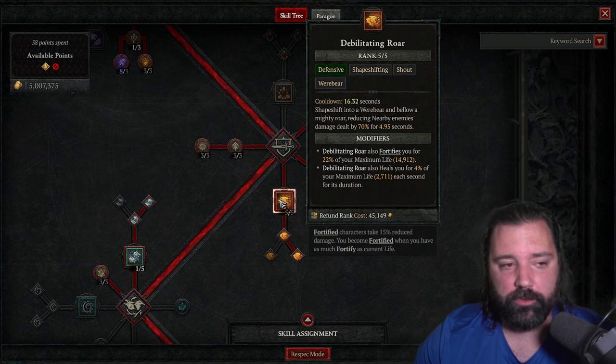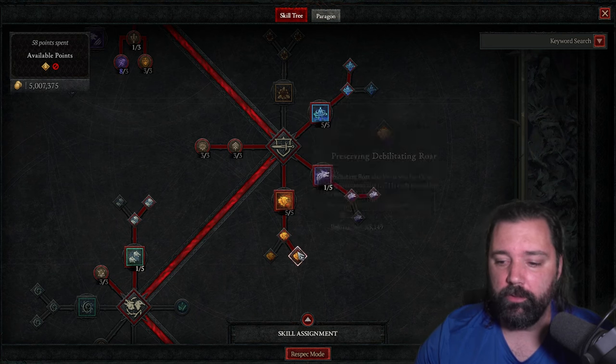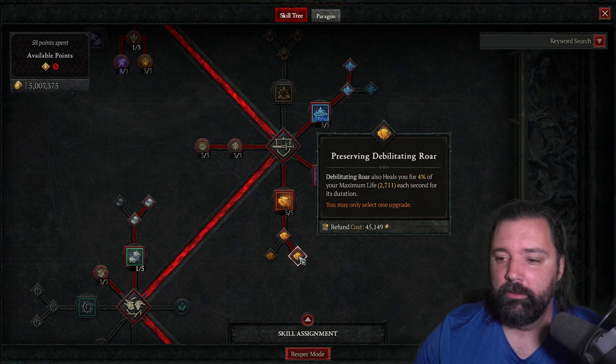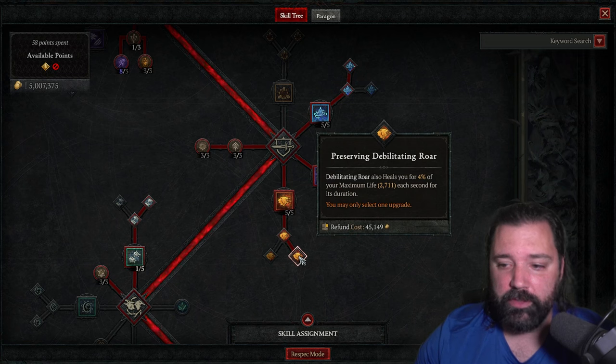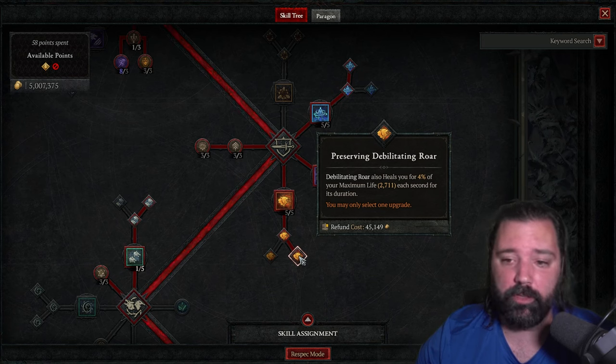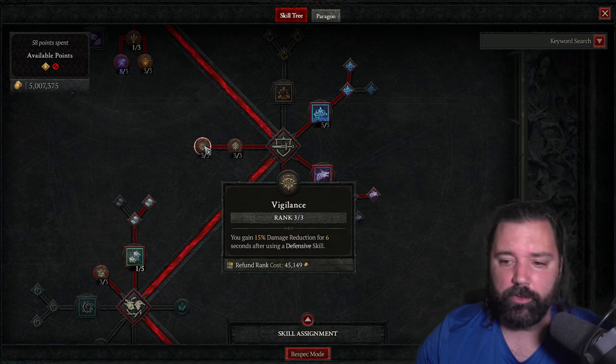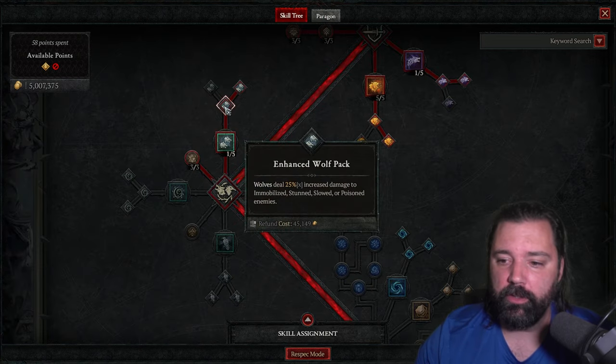Five points into Debilitating Roar is essential — max this skill for pushing any content. Enhanced Debilitating Roar allows you to fortify, and Preserving Debilitating Roar heals you for 4% of maximum life per second for its duration. Since we're extending the duration through tempering and master working, you're essentially healing for a percentage of max life constantly. Three points in Ancestral Fortitude and three in Vigilance for additional damage reduction when using a defensive skill.